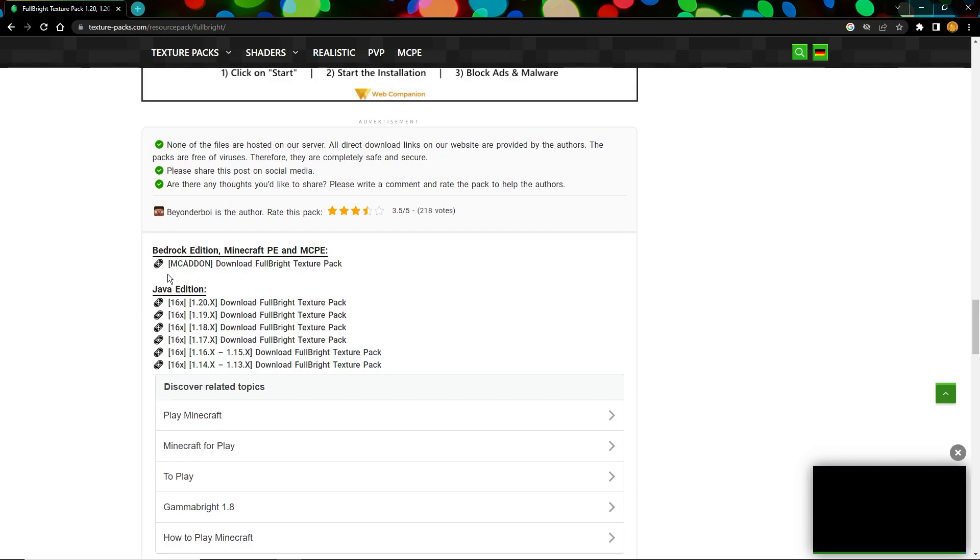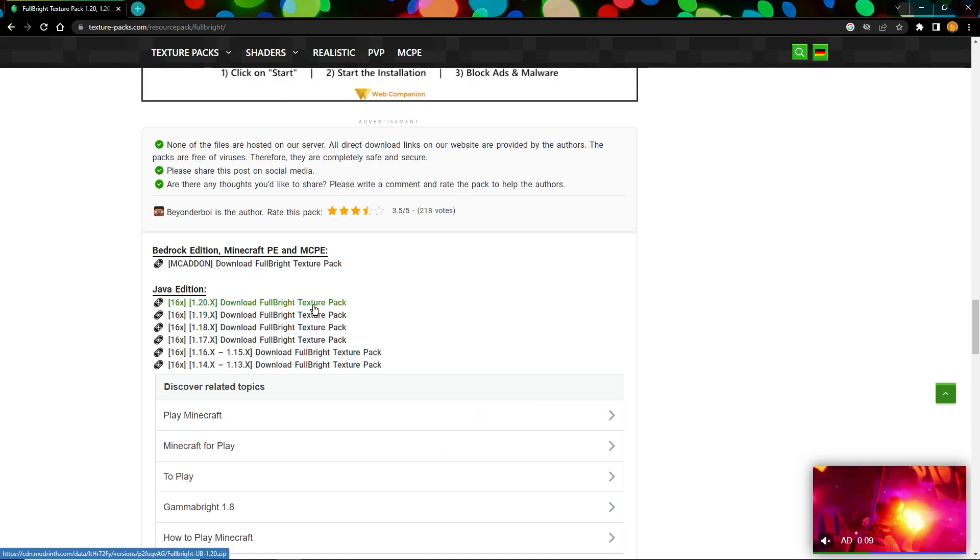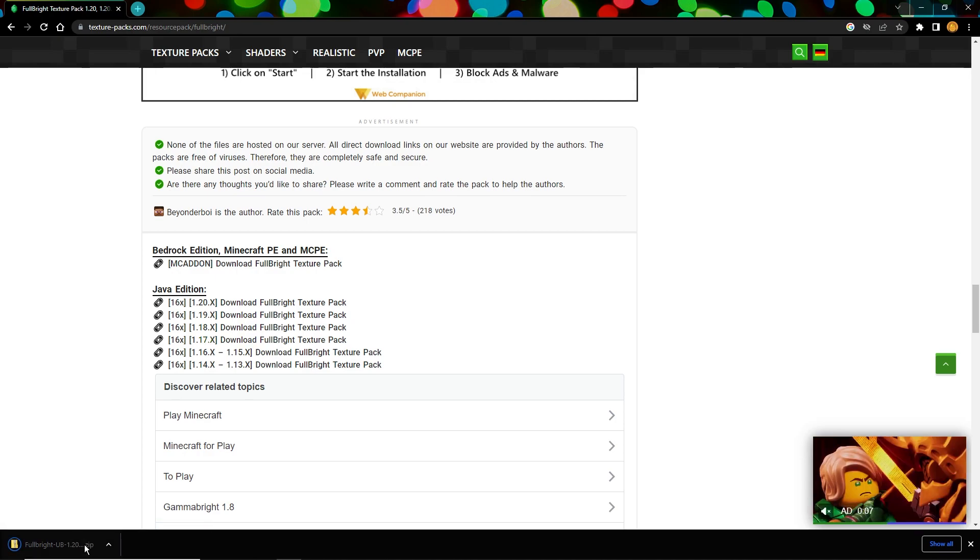We're about halfway down the page and you'll see Java edition. Click on the one that says 1.20x — Download Fullbright Texture Pack — that's what we want. It should automatically download, and then there is one more step.